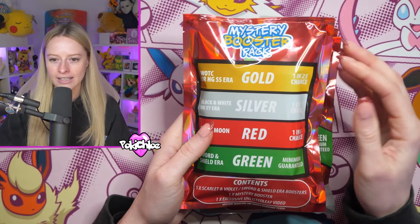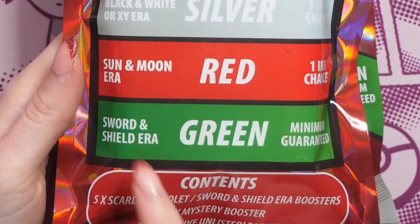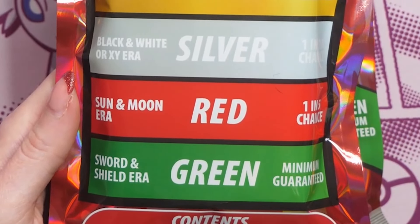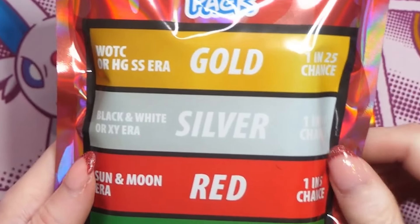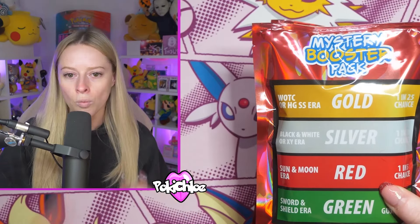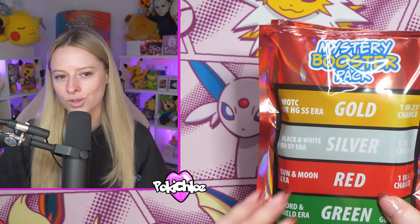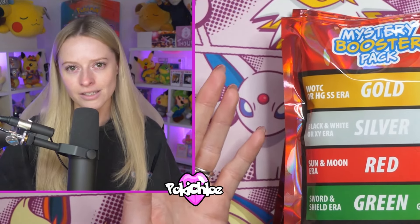Okay so on the back it tells you again the tiers and what you can actually get. So sword and shield era is your minimum guarantee, sun and moon era which is red - kind of similar to mine and Dean's - black and white or XY era in the silver, and then heart gold soul silver era in the gold. Okay are we ready? Should we rip into our first one? Let's do it.